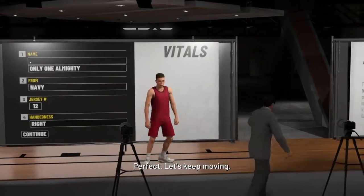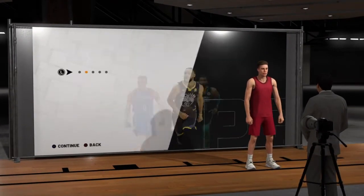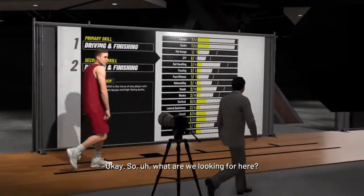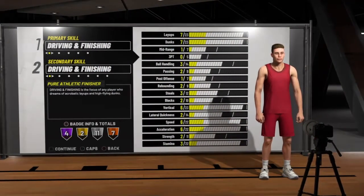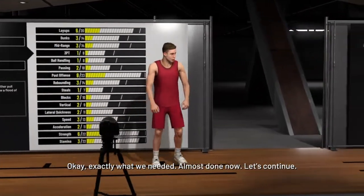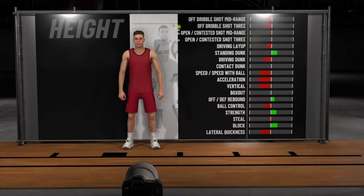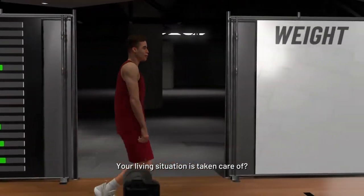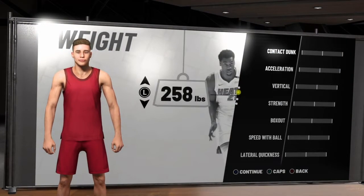The first thing you're going to want to do is make a new player to start this glitch off — just like the old glitch that they recently patched when they did the update. Now, personally, I find it helpful that the pure post score center always gets into the game. You need to get into at least two games for the glitch to actually work effectively and faster. You're going to make a pure post score at the center position, and you want to max his weight and max his wingspan out.